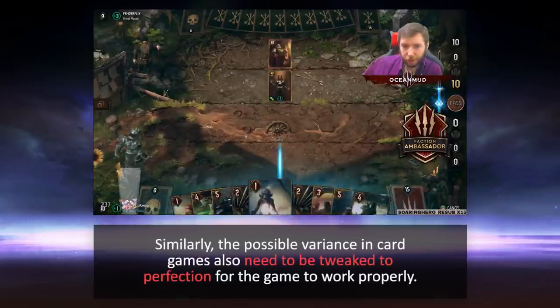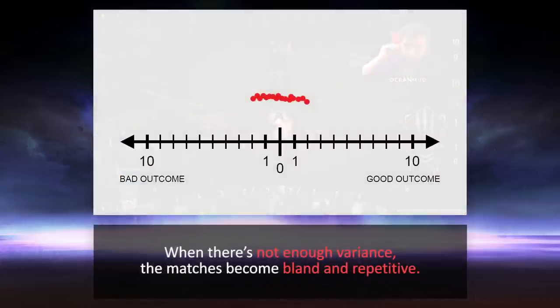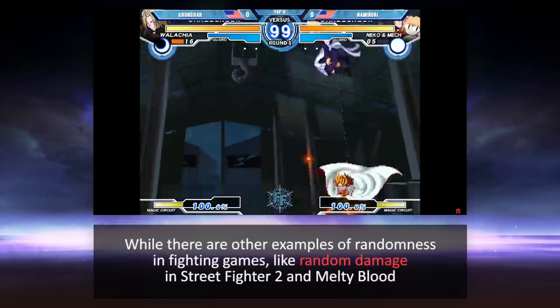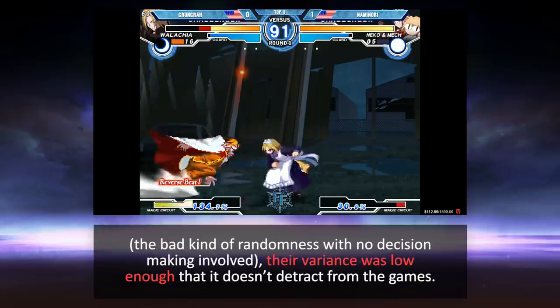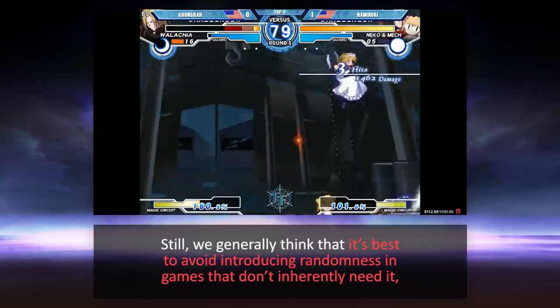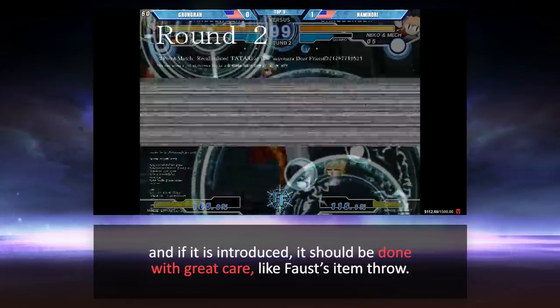Similarly, the possible variants in card games also need to be tweaked to perfection for the game to work properly. When there is not enough variation, the matches become bland and repetitive. When there is too much variation, the matches feel like they are being decided on luck of the draw, rather than which player played better. While there are other examples of randomness in fighting games, like random damage in Street Fighter 2 and Melty Blood — the bad kind of randomness with no decision making involved — their variance was low enough that it didn't detract from the games. Still, we generally think it's best to avoid introducing randomness in games that don't inherently need it, and if it is introduced, it should be done with great care, like Faust's item throw.